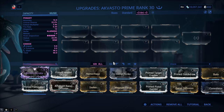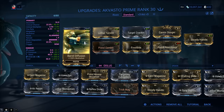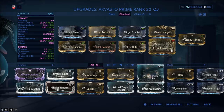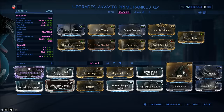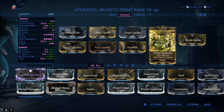Before we look at a build: only unlock the exilus slot if the recoil bothers you — if it does, go with Steady Hands. Keep in mind that slot comes with a V polarity by default, and I changed it to a dash. Now for a standard build: damage with Hornet Strike, multi-shot with Barrel Diffusion as well as Lethal Torrent, critical chance and critical damage with Pistol Gambit and Target Cracker. Not everybody has Prime mods, so we'll start with normal mods and then switch to Prime mods so you can see exactly what kind of power increase you're looking at. For viral, we go Frostbite and Pistil Pestilence. You can get Pistil Pestilence from Corrupted War in the Void, or 10–15 plat in trade chat. Frostbite you can get from Spy missions — also around 10 plat.